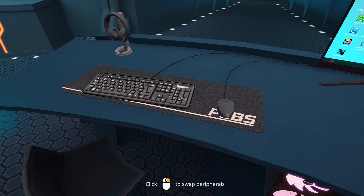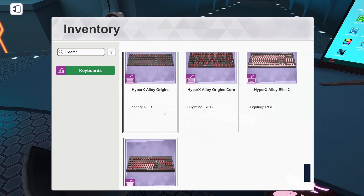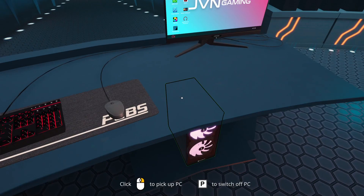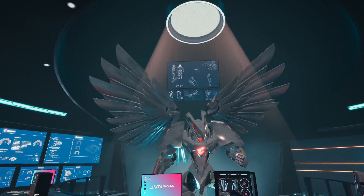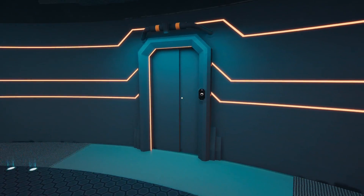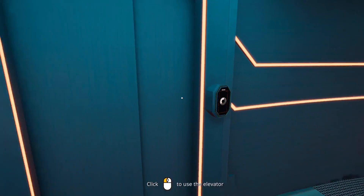I feel like my keyboard and mouse are kind of dorky now. I don't know if there's anything new in here — I don't think there's any new peripherals really. Interesting — I keep looking over at this door over here. I don't know if this is just cosmetic. 'Use the elevator?' What? There's an elevator?